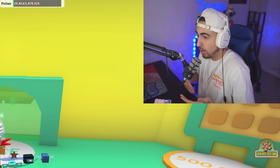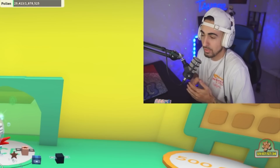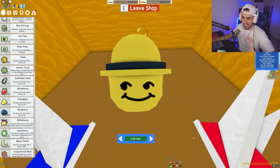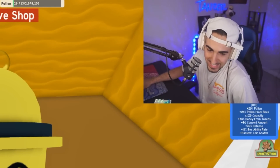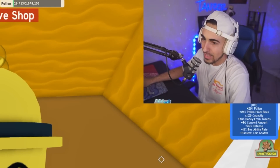You guys help me out the most. All right, here we go. There you guys see it right there — I could craft the item. Enough talking, it's time to craft this bad boy. Look at his face, man, he's smiling. Boom, there we go baby. The Honey Mask is mine. I finally got the Honey Mask.